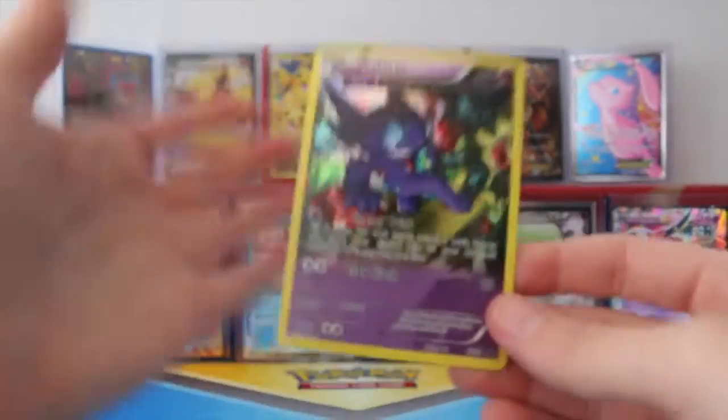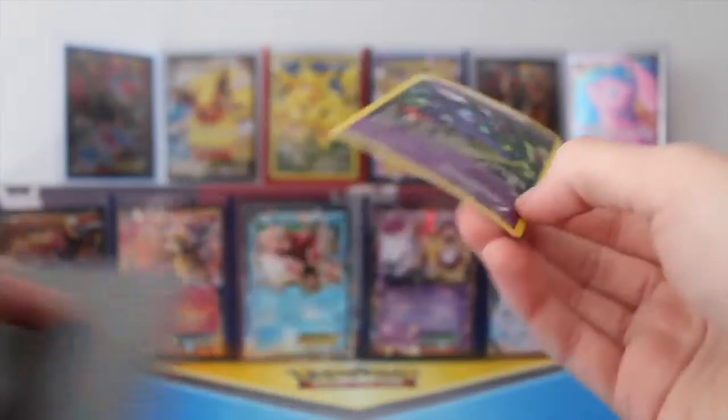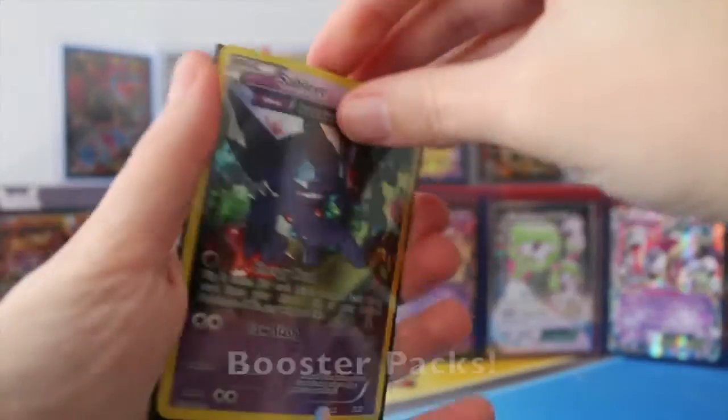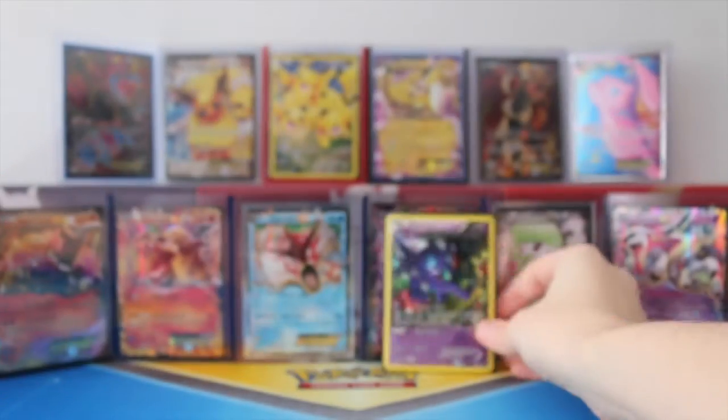And here we have our promo card of Sableye. So go ahead and get him sleeved up. He's a little bit warped, but that's okay. I got them for the blister packs and it's not too bad. Should be fine.